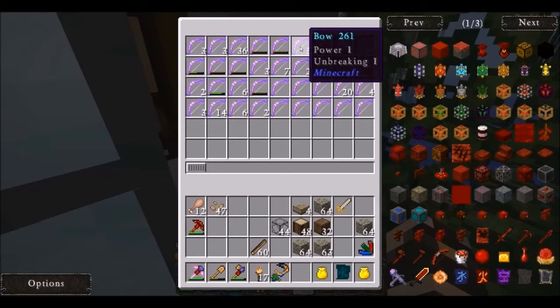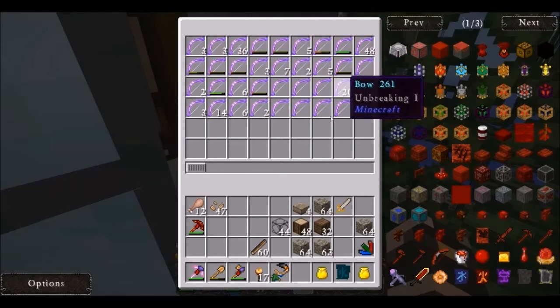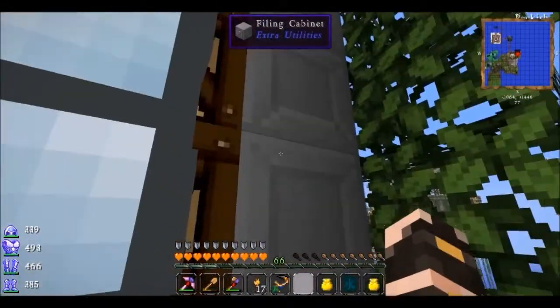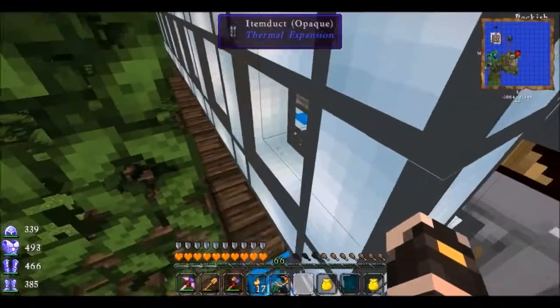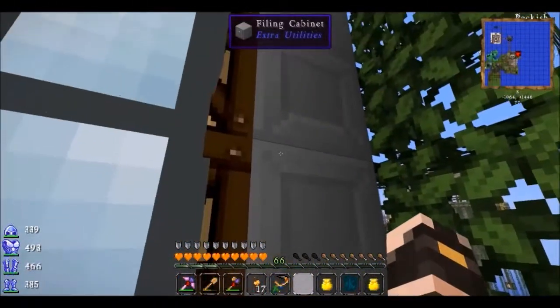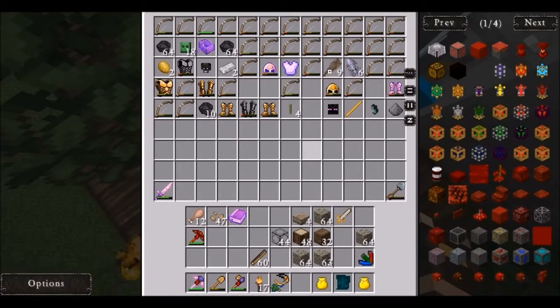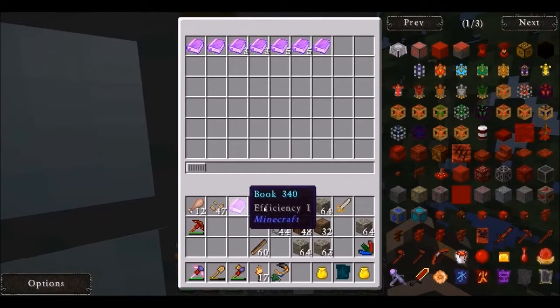See, this was the problem with putting bows in a barrel - sometimes the buff would be Power on top, sometimes it would be on the bottom and Unbreaking would be on top, so I couldn't put them in a barrel. But I can put them in this filing cabinet. The same thing with these bows - you would get three buffs but they'd be out of order and I couldn't put them in a barrel, but I can put them here. These are great with filing cabinets. Unfortunately I tried to put item ducts to the back of the filing cabinets but it won't go in. If it goes in the top then we're in business - I'll just have to lay the filing cabinets out along the bottom, and the books go in here.